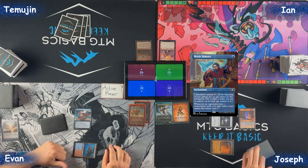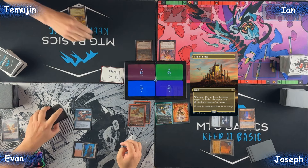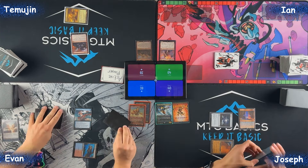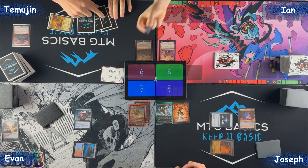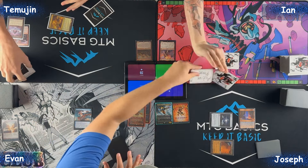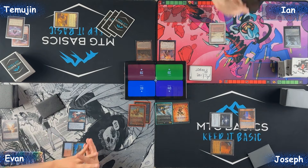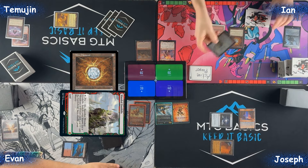I can't respond due to the Defense Grid, so I'll pass priority. I'll play a City of Brass, lose a life, and cast a Gamble. Pass priority — Mystic Remora trigger — do you want to pay for this? No drop. I'll play a Polluted Delta and crack it, grabbing a Badlands — historically a good land. I'm going to follow up with this Mox Diamond. Mystic Remora trigger — I'm just going to pass this time.